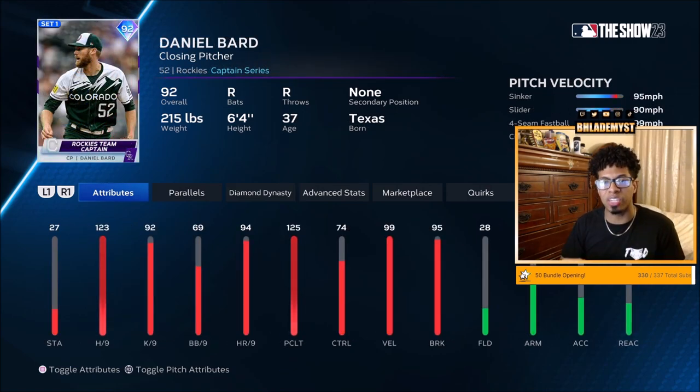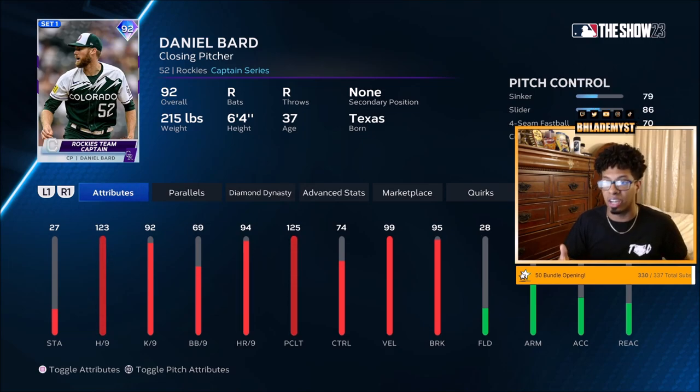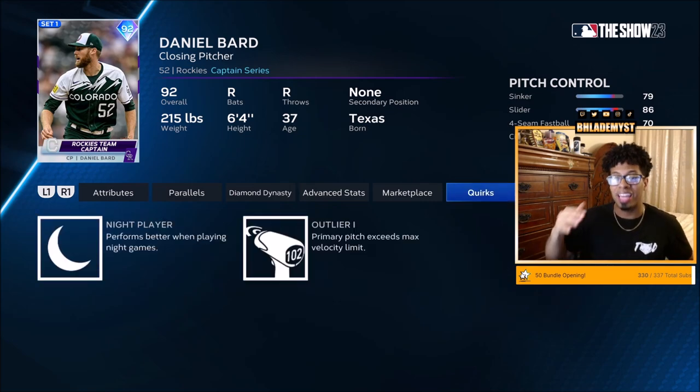Honorable mention number one is going to be Daniel Bard — 123 hit per 9, 125 pitching clutch. With or without runners in scoring position, he's going to have almost max hit per 9. He has a sinker, a slider, a four-seam, and a circle change, so he has the pitches you want — he's only missing the cutter. The lowest control is a 63 on the circle change, then 70 on the four-seam, 79 on the sinker, and 86 on the slider. That's why he's ranked so low, but he does have outlier on the sinker, and velocity is what runs on the higher difficulty.